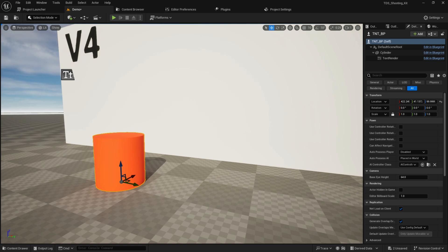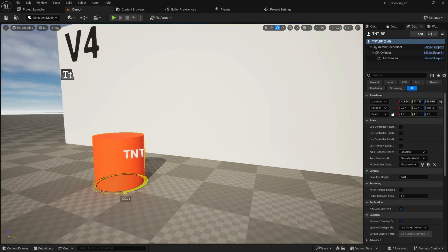I'm keeping the text on the X face. Because it's an X face, I always know we need to set it on the X face and it will work. So this is the TNT setup.